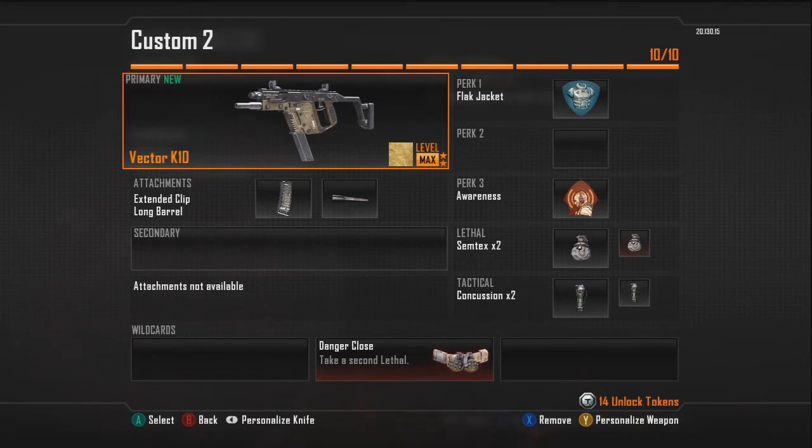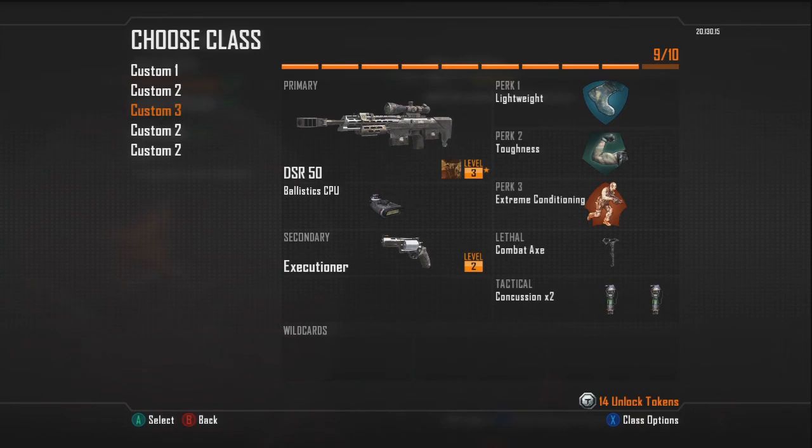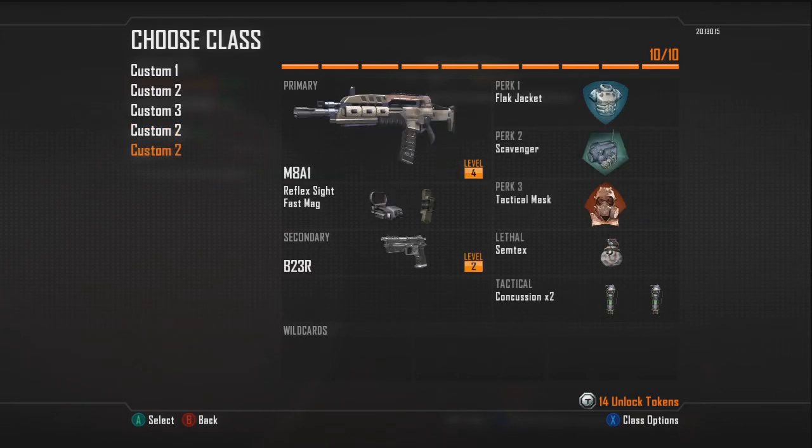I've already prestiged the Vector twice. For anyone that doesn't know, each weapon has 17 levels and 2 prestiges, so you can level it up three times total. Sniper-wise, I've used the DSR a bit and prestiged it once, which may account for my kill/death going down. Another Vector class here is mostly for Search and Destroy — Lightweight, Dead Silence, Awareness. Dead Silence and Awareness are pretty much Dead Silence and Sitrep Pro from Modern Warfare 3, for those who don't know.